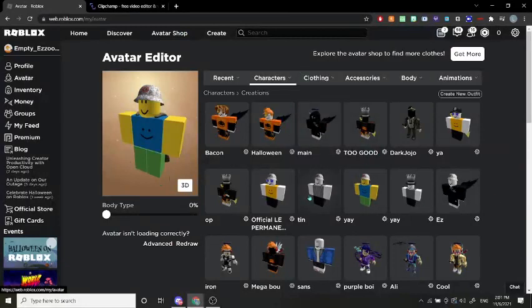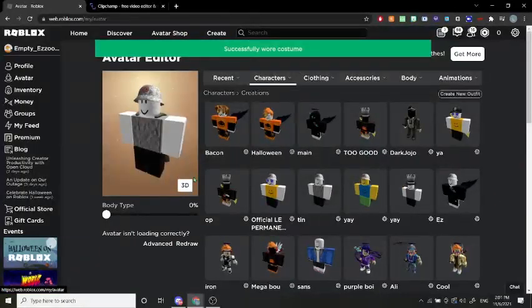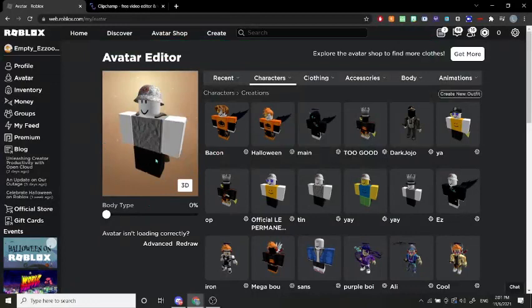Outfit number two is pretty easy — just get a tinfoil image, put your legs to black, and use the same items. It's basically the same as 'Yay'.